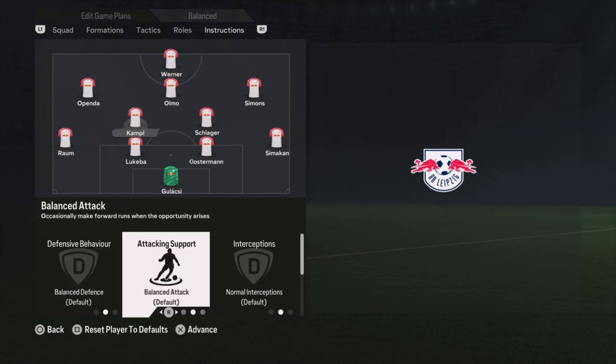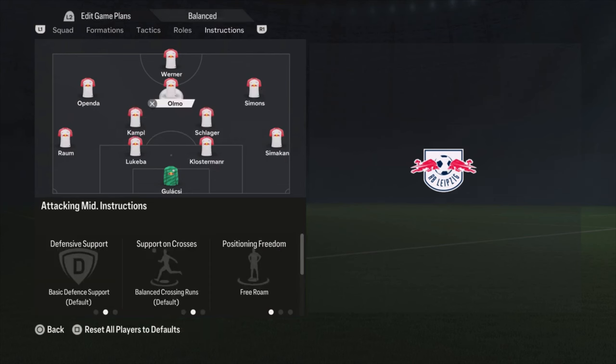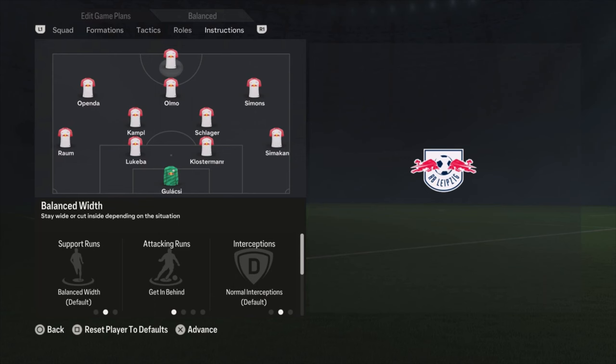Simons is on get into the box for the cross. Olmo is on free roam. Openda is on get into the box for the cross. And Werner is on get in behind.